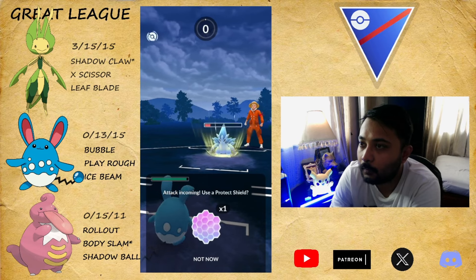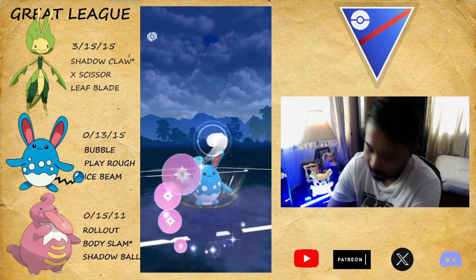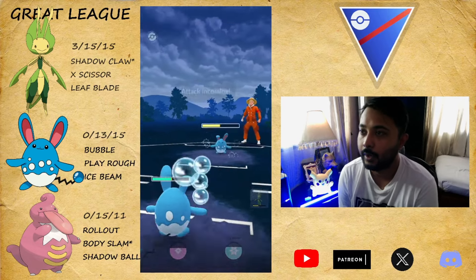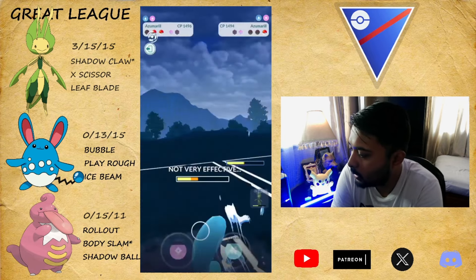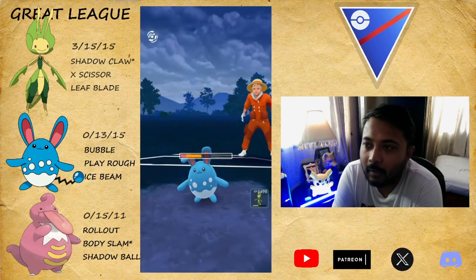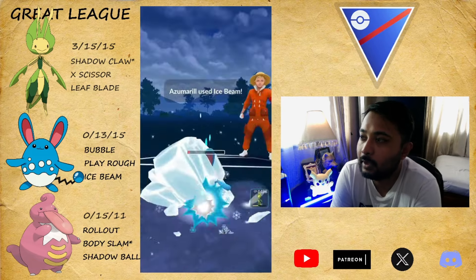Now we're even on shields — one-one. We have two Pokémon: one is Grass, one is neutral — so this game is ours. GGs. The fact that they didn't shield that Shadow Ball — I think they called it as a bait but it was not. In today's video I have not baited even once. They let it go and it's the GG.